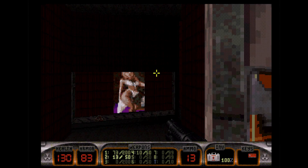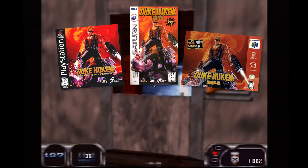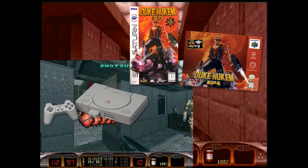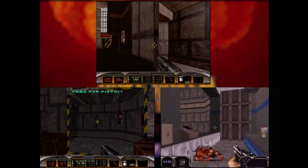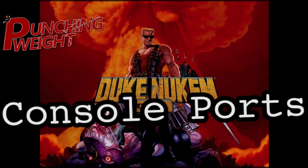But for this episode, I want to focus on the PS1, Saturn, and N64 ports, because it's a unique opportunity. This is one of the few times we can legitimately pit the Sony PlayStation, Sega Saturn, and N64 against one another — one of the most influential 3D shooters ever made on three systems that each handled 3D graphics in drastically different ways. This is Punching Weight, Episode 16: Duke Nukem 3D Console Ports.